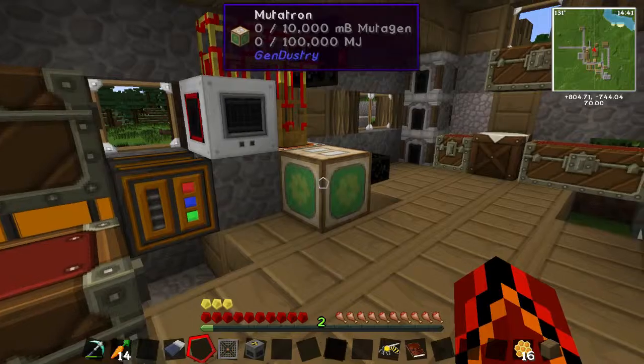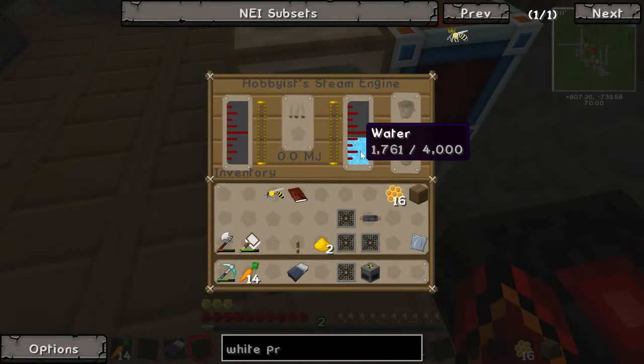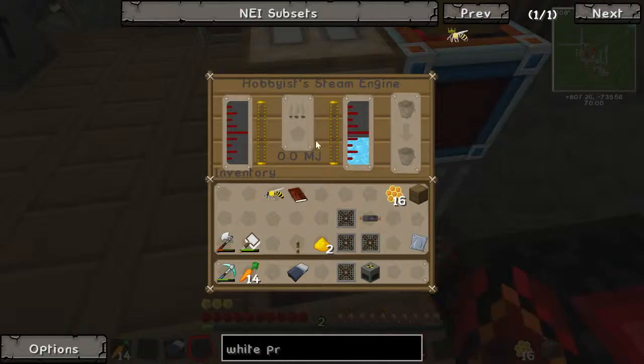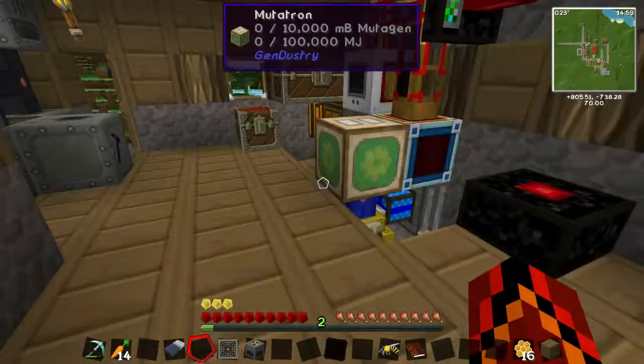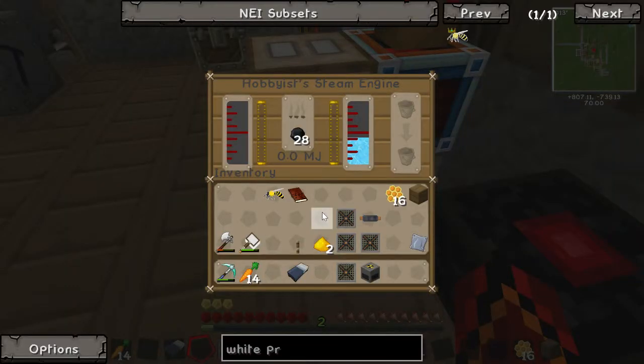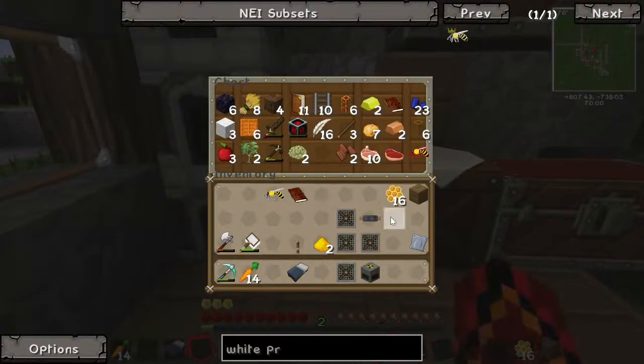We've got to fill it up with MJ. Water plus coal. Why is it still saying we've got some in there? Have we got any coal? Yeah, we've got a bit of coal, so we'll put some coal in there and put our steam engine to work — which we were so lucky to find — so that will heat up. We may need some more steam in there.